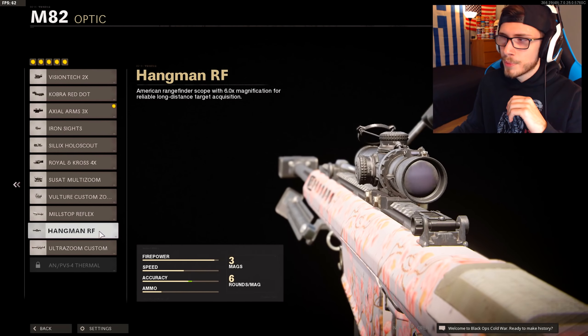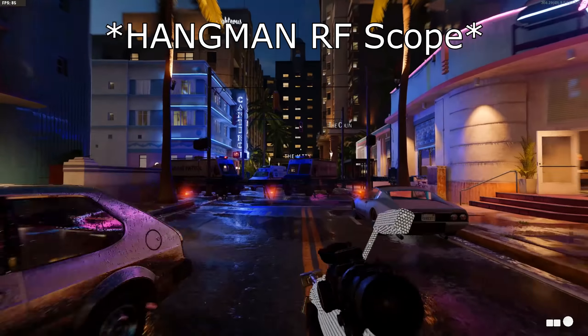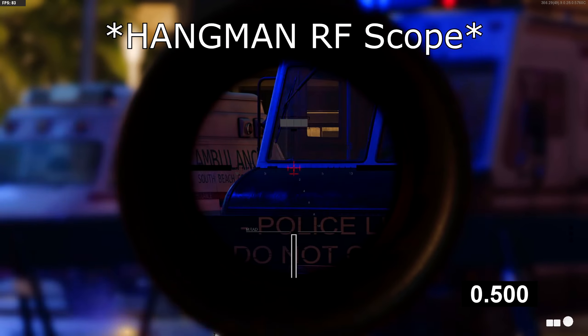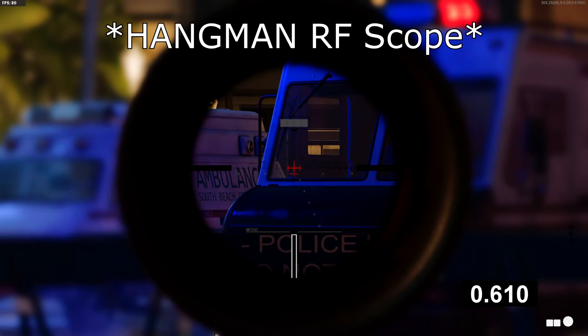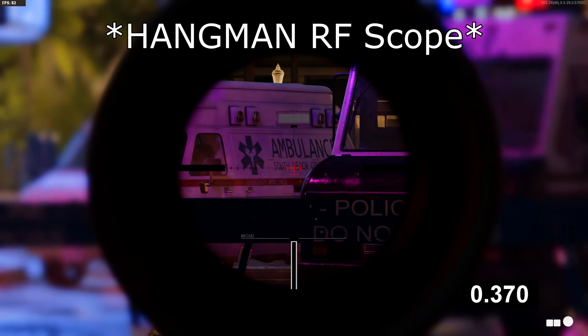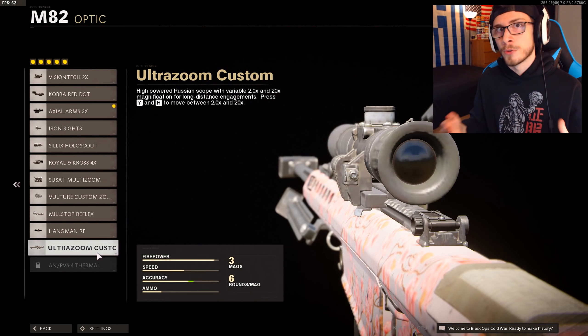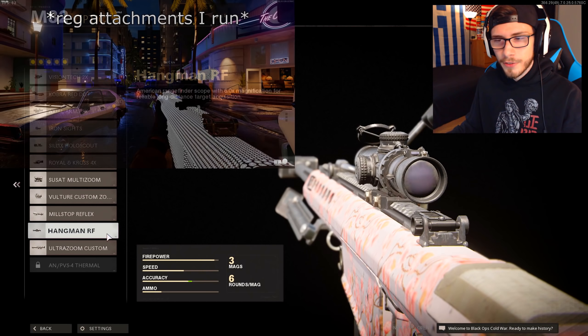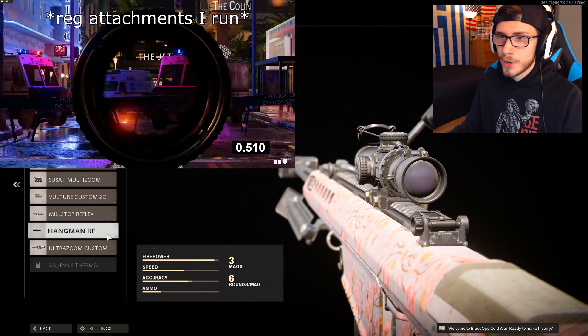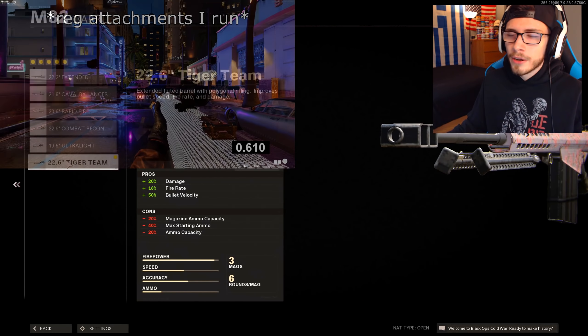You guys will definitely hear me talk more about this later, but the Hangman RF scope is one I would recommend a lot of the time because it does make it seem like you aim down sight a lot faster on all of the snipers. And also if you're somebody like me being an old school Call of Duty player, if you like the more black scope as compared to the dual render, this Ultra Zoom Custom does give you that old school feel. Personally, for the most part though, I have been sticking to the Hangman RF, but here on the Barrett, considering how slow it is, I've just stuck with the Axial Arms.